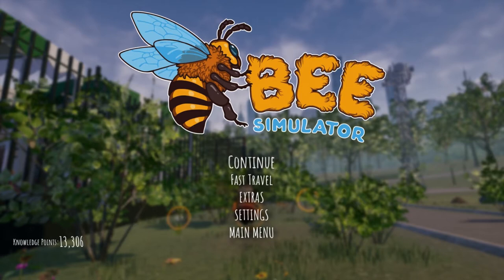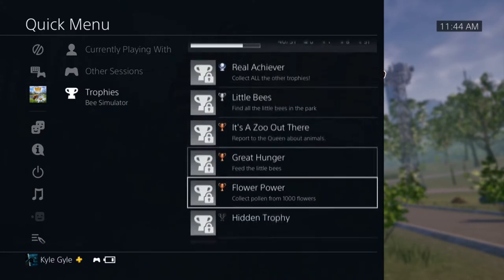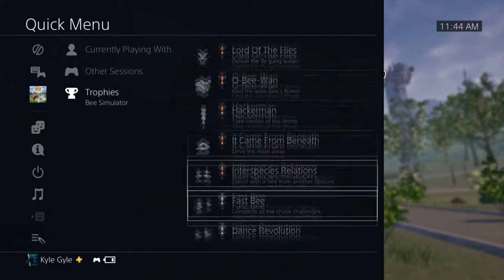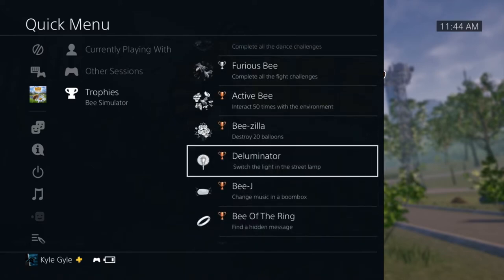What is up guys, I am back with another Bee Simulator Trophy Guide. Today's trophy I actually just figured out by complete accident — I was testing something out and by some miracle it worked. It is for the De-luminator trophy — we have to switch the light in the street lamp.